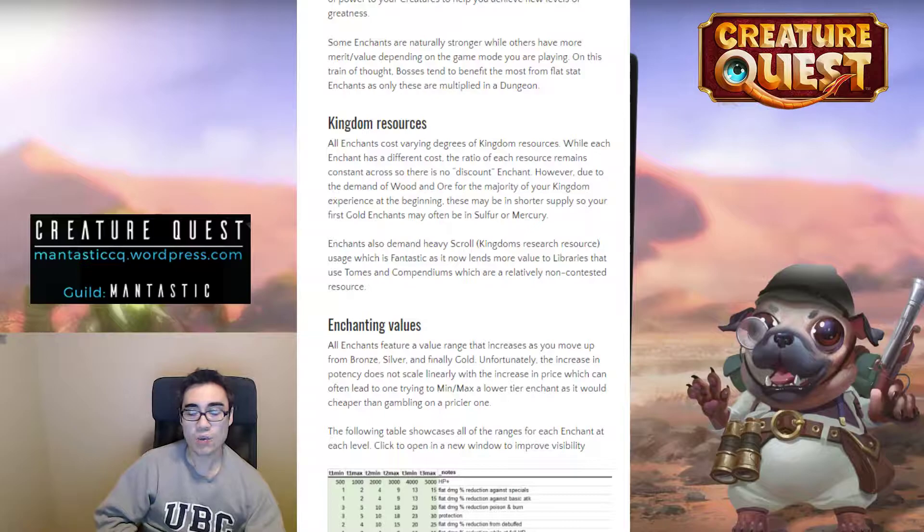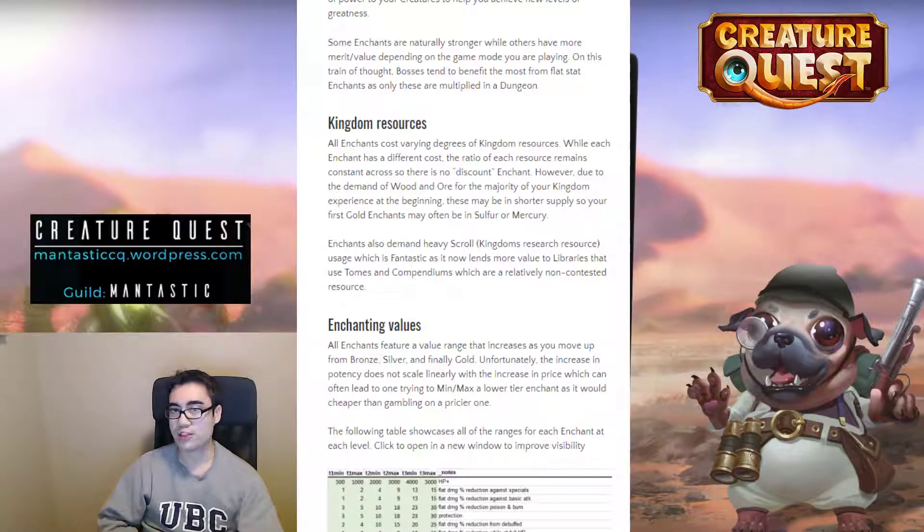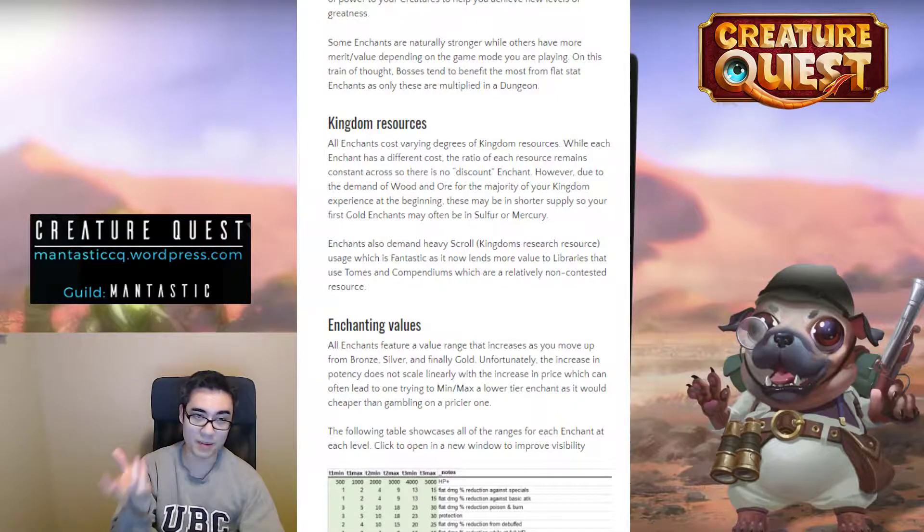One other thing to keep in mind is that all enchants will cost you scrolls. Scrolls are basically the research resource used to upgrade and improve the buildings of your kingdom. After a certain point, scrolls become abundant and meaningless, so having a way to utilize and dump your scrolls gives more meaning to libraries, and is a good way to utilize undervalued resources like tomes and compendiums.